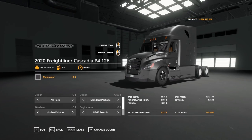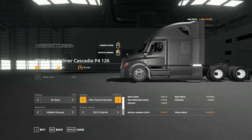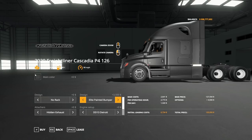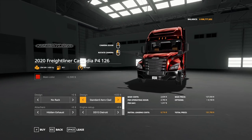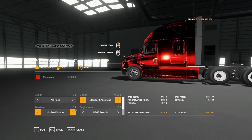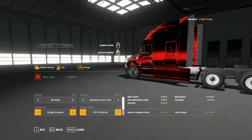In the design section you've got options for racks and beacons, and you can color-match the base and bumper to the rest of the cab. You can go to red chrome as well. There's also a chromed grill option. On the back, for exhaust you can have hidden, dual, or single — those are your only options there.